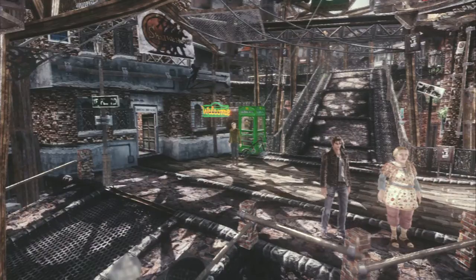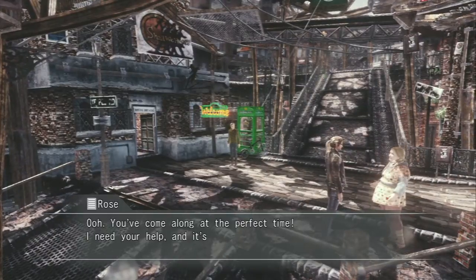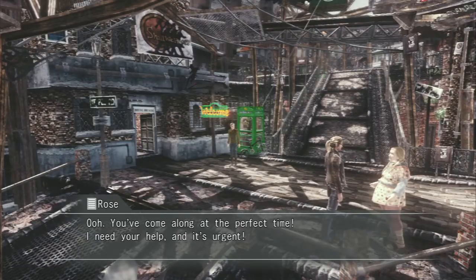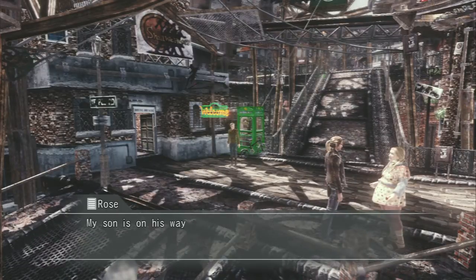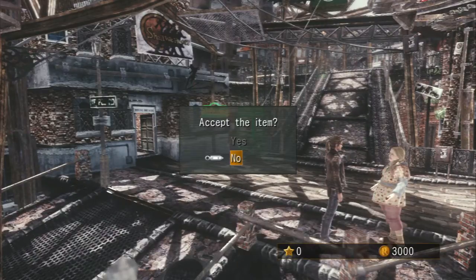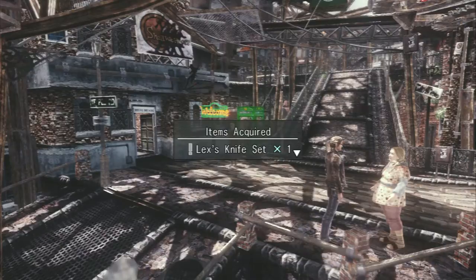Let's play Resonance of Fate. We're picking up the additional two quests, and we're going to head outside and get some combat. There's an urgent quest — on his way to Core Lift 1, we have to take him a set of knives. He must have forgot. Let's do that.